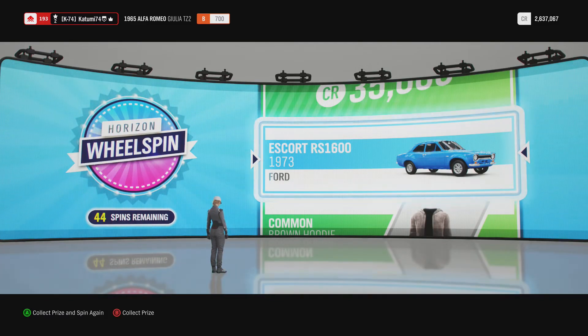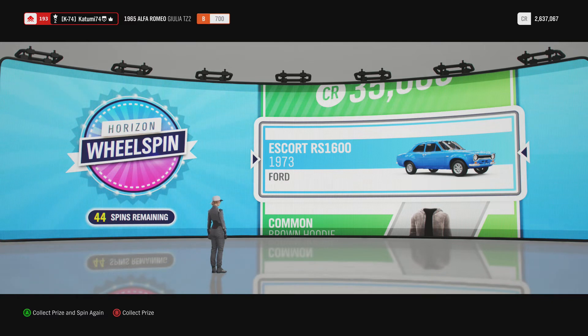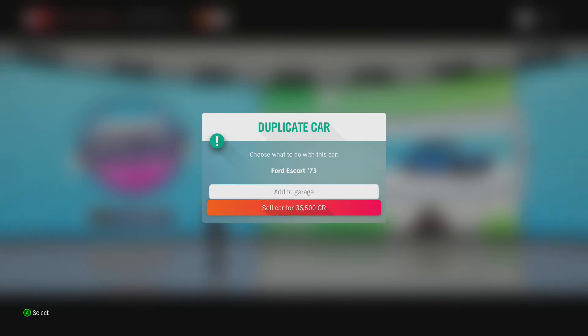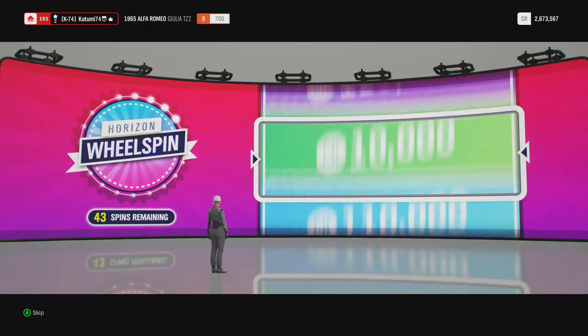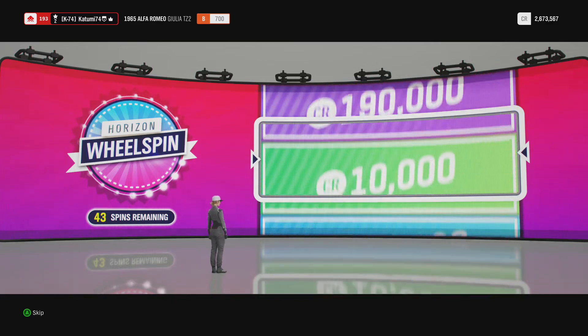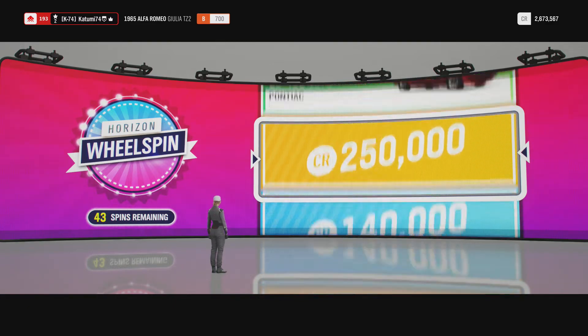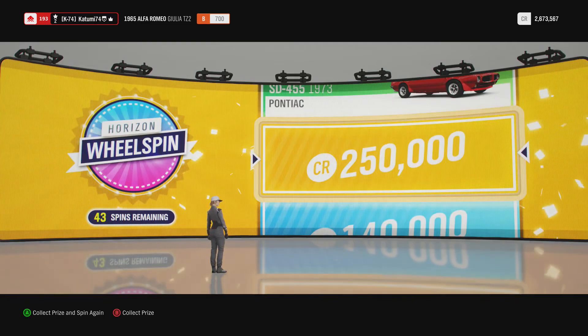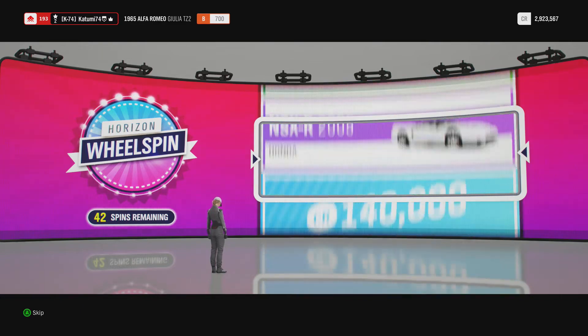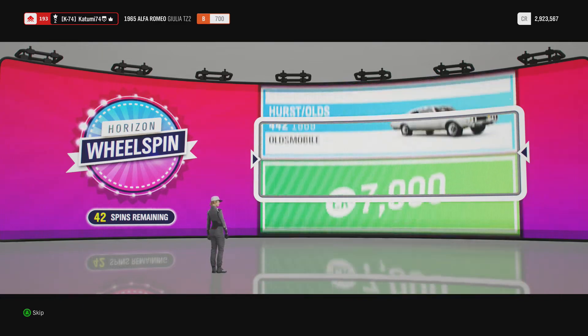We have an Escort RS 1600 - this is a beautiful car. I bet I've already got it. Yeah, I've got it already, but it is a beautiful car. We have a gold - I think it's money. It is money, and we've got it - 250,000. Not bad, there we go.